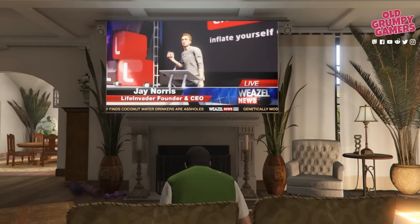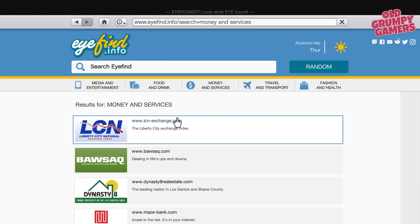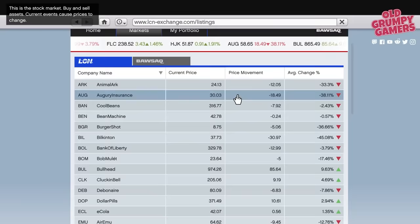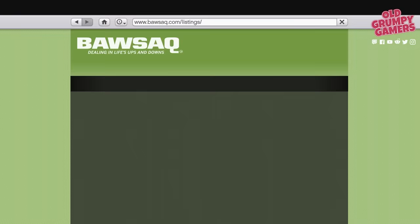Before we get to the actual stock tips, we need to cover the basic mechanics around buying and selling stock. The stock market is unlocked not long after Michael sorts out Jay Norris in Friend Request. To purchase stock, open your phone — that's up on the d-pad for a controller or the up arrow on your keyboard — then head to the internet icon, click the Money and Services tab, and get started with the Liberty City Exchange, or LCN. The company name and current price columns are self-explanatory; it's the price movement and average change we'll be watching.